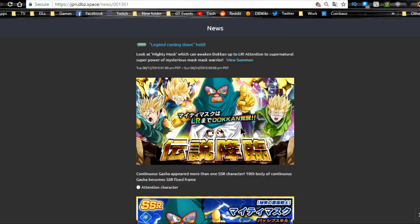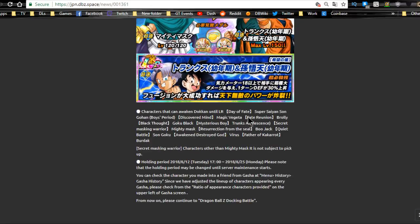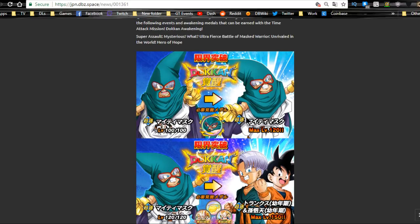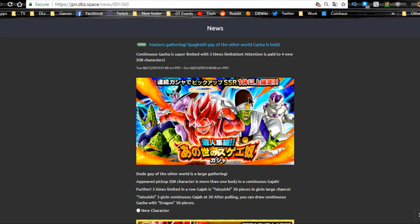On the summoning side, the LR Mighty Mask from the Majin Buu Saga is available — featuring Great Saiyaman, Goten, and Trunks. He's a pretty viable LR, especially for the Hercule Challenge for platinum statues. If you have both LR Hercule and LR Mighty Mask off the team, you get a lot more drops. Runs until June 24th.